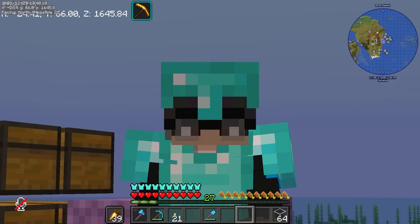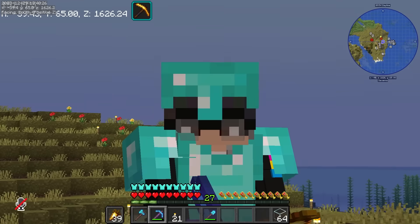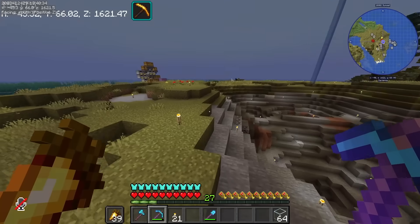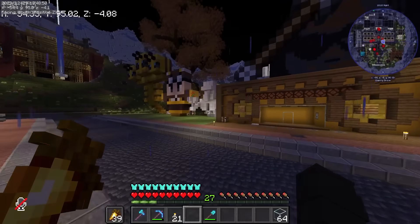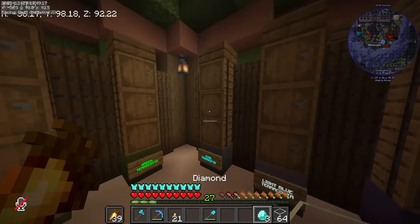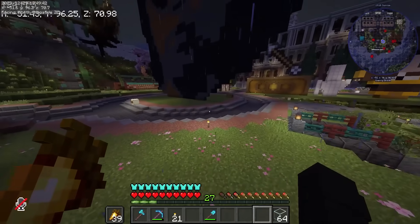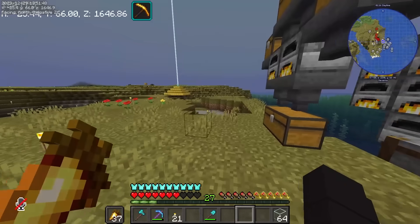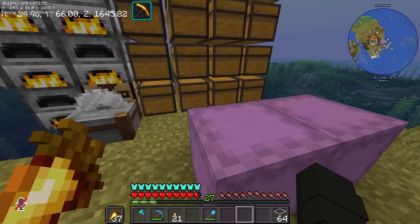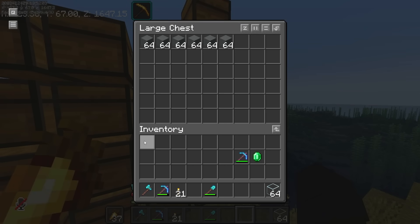Kailangan ko pa pala ng cyan terracotta. Para gumawa ng cyan dye - wala na akong diamond. Pwede ako bumili ng cyan terracotta sa shop natin ni Lian, pero wala na nga ako diamonds - unti na lang. Check natin kung magkano yung terracotta. Balikan natin yung terracotta shop ni Lian. Cyan terracotta - 1 diamond, 2 stacks. Gamitin na natin lahat ng diamonds natin. Guha na lang ang sarili kong cyan terracotta.